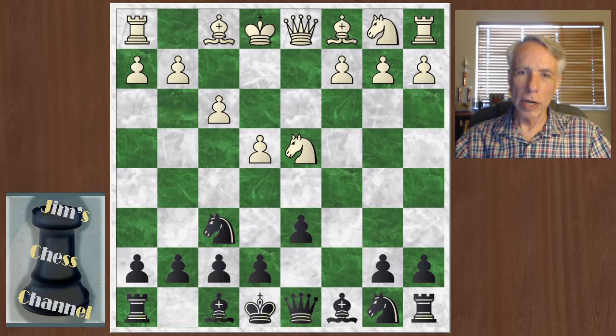White is going to go for a Maroczy Bind position in this situation. I looked up some sample games and found this nice one by Bobby Fischer. Bobby Fischer has the Black pieces here and William Lombardy has the White pieces. This game was played in 1960 in the USA Championship. Maybe I should explain a little bit why this move is not as popular as knight to c3.